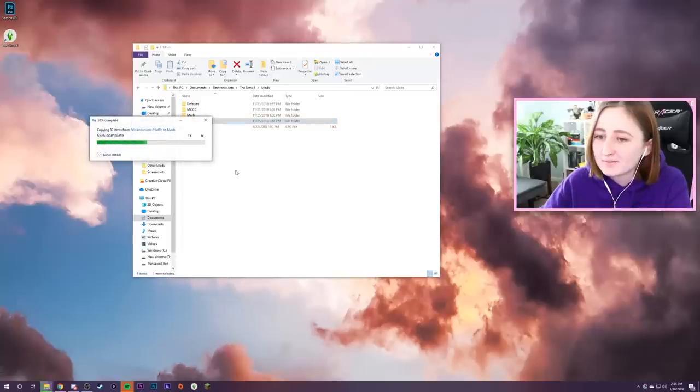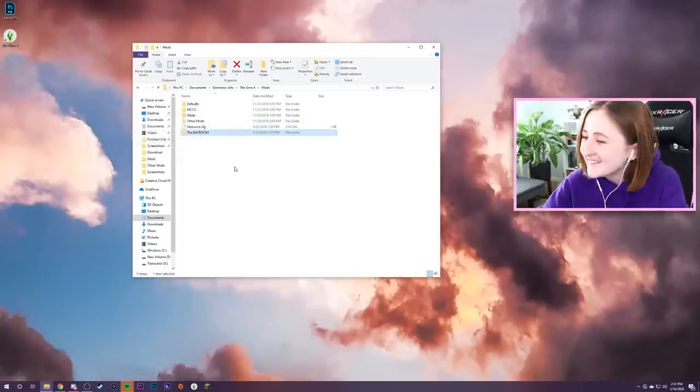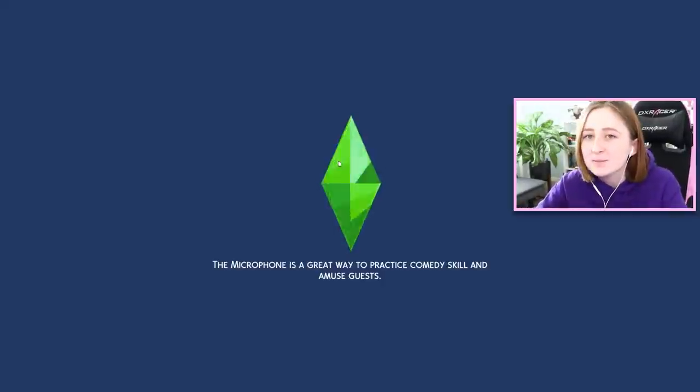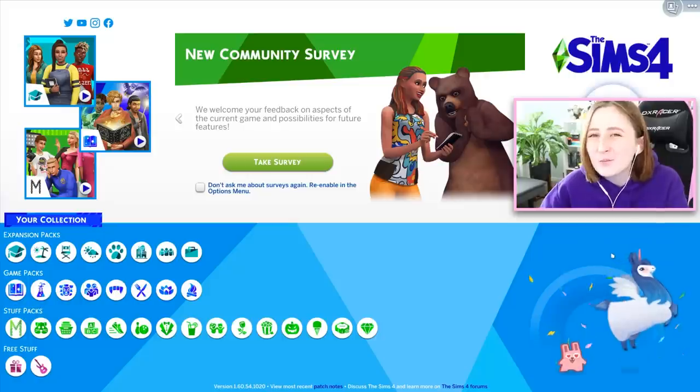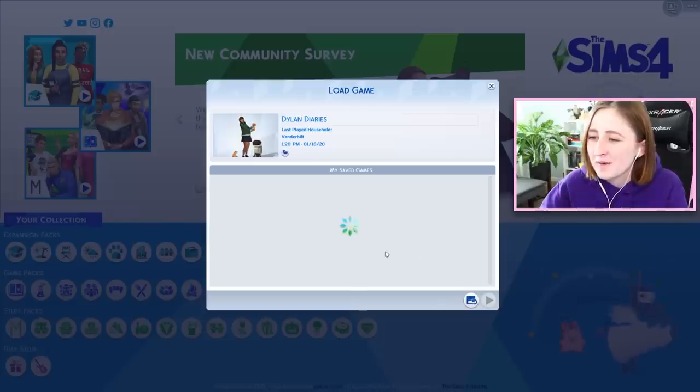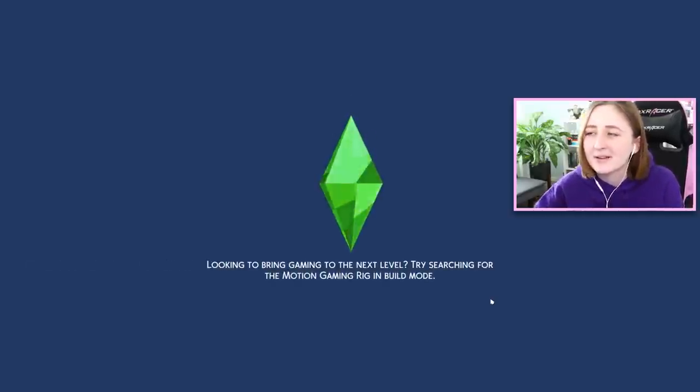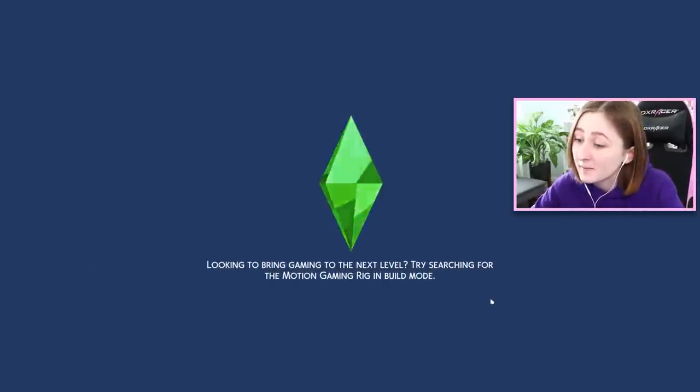Here we go, kids. 82 items, by the way. Oh my god, small CC pack - just a couple things, just a few. The kitchen pack genuinely made me want to start using build CC on a regular basis. I still won't because most of the builds I do I make for the gallery for you guys to download, and having CC makes that difficult. But it doesn't mean I can't appreciate a good bathtub every once in a while.